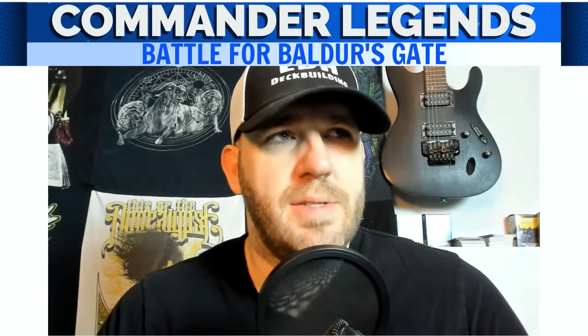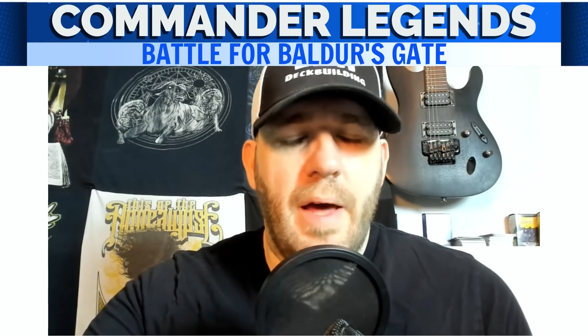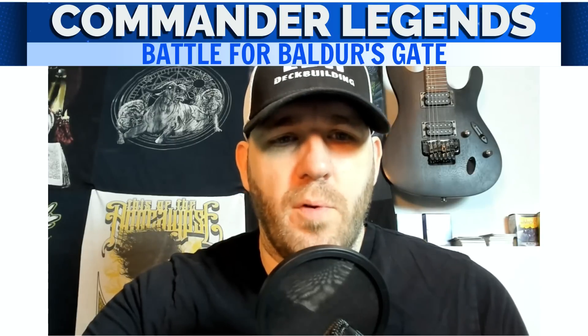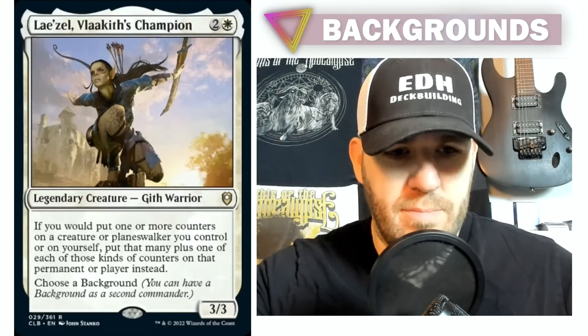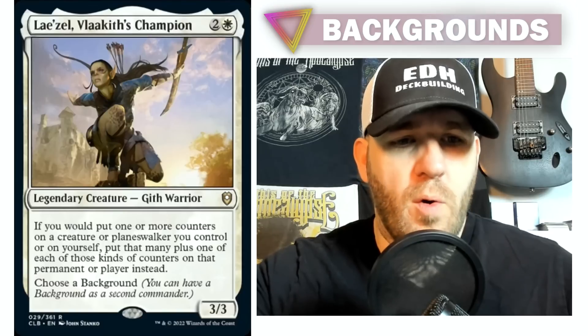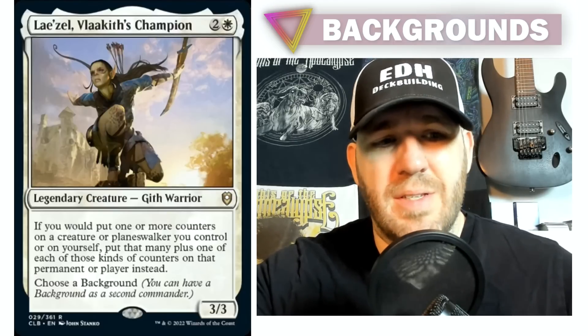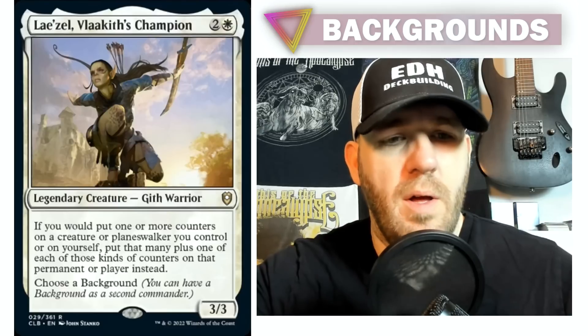They dropped a whole ton of cards today — there's already a zillion commanders from this set — but there's something we have to talk about before we get to any of that: a new mechanic that I think is incredibly impactful for the Commander format. Let's take a look at a commander here: Lae'zel, Vlaakith's Champion — two and a white Gith warrior, so they're bringing the Gith creature type in, which is a D&D creature type. She's a 3/3. If you would put one or more counters on a creature, planeswalker you control, or on yourself, put that many plus one of each of those kinds of counters on that permanent or player instead. So it's doing the more-counters thing, like a Pir, except you're putting counters on yourself as well.